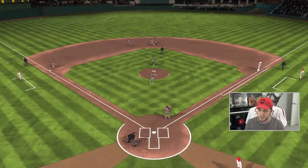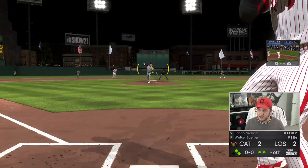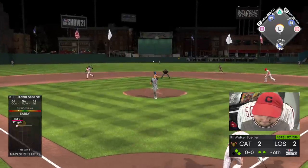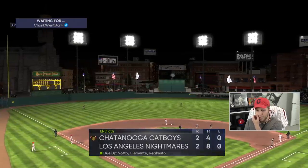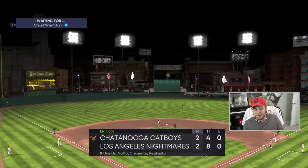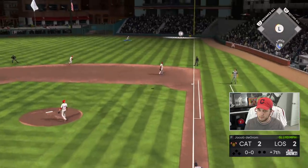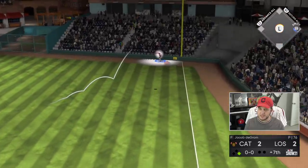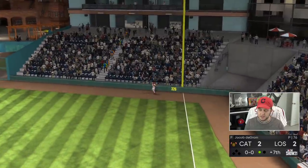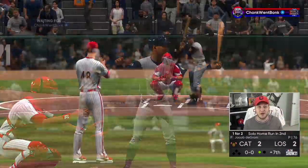I'm actually going to leave in Jacob deGrom just because I've been pitching pretty well with him, and I want to see what I can do with him offensively. That was stupid on my part — we're going to the seventh and I probably should have brought in a pinch hitter. I really don't know how this is going to go. Is this going to be over the wall or am I catching this? Thank you. I was about to say not taking out Jacob deGrom was the dumbest thing I've done all year.